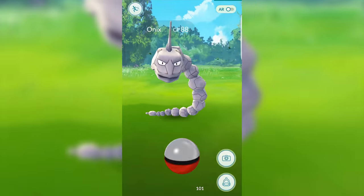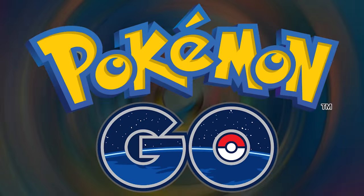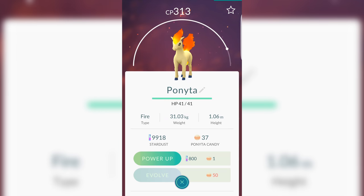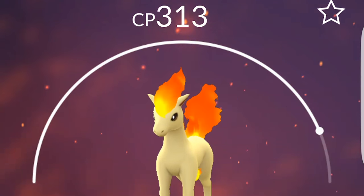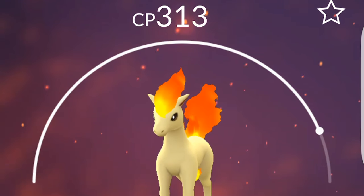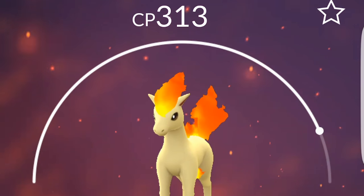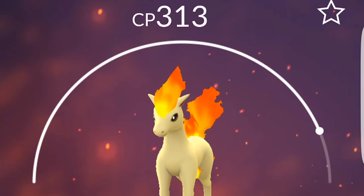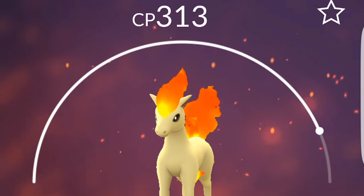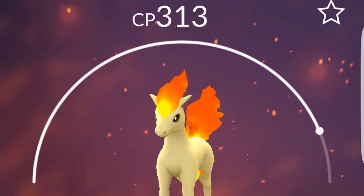When a Pokemon does appear around you, just do what we did before — click on it, throw the ball and hopefully you'll capture it. Now that you've caught a bunch of Pokemon, let's look at how to take care of them. CP means combat power, which is basically another way of saying the level of the Pokemon. The higher the CP, the more power. The semicircle around your Pokemon's portrait represents the current CP value compared to the max CP you're currently allowed, so you can see this Ponyta is pretty close to being max level.